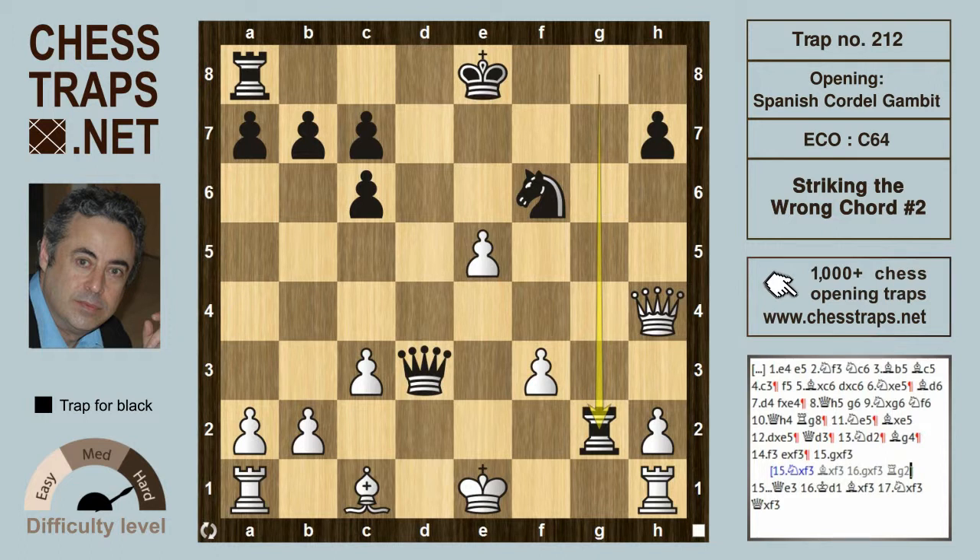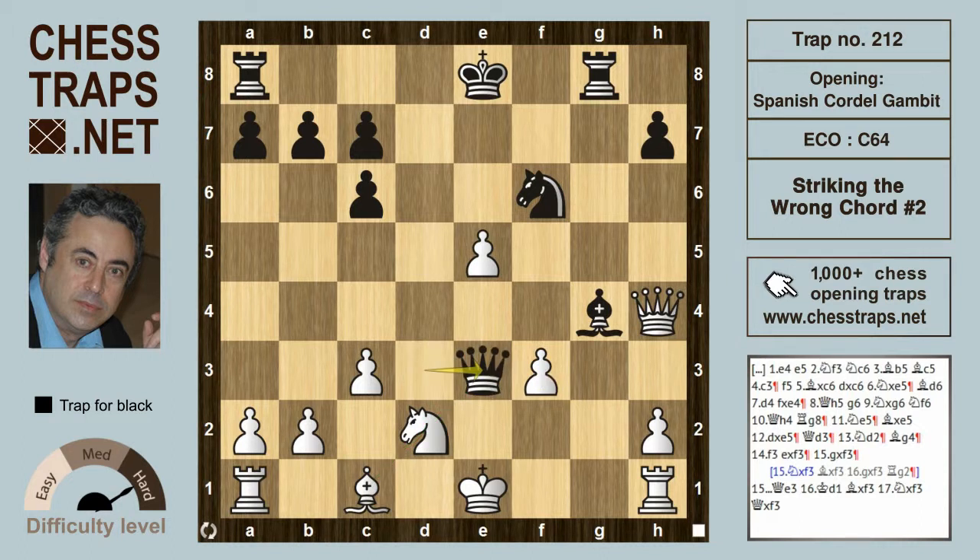So if g-takes on f3 instead, then the queen can make use of the e3 square — the defense of which has been blocked by the knight on d2. So Queen e3 check sends the king to d1, and now Bishop takes f3, because after the knight takes on f3, Queen takes on f3, the rook is going to be heading for g2 with mate.